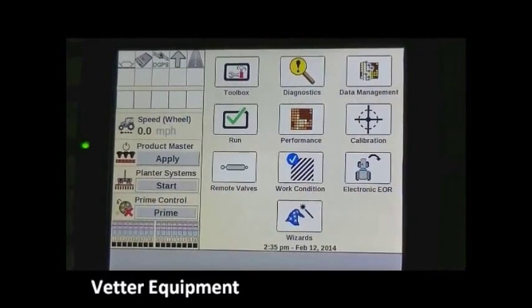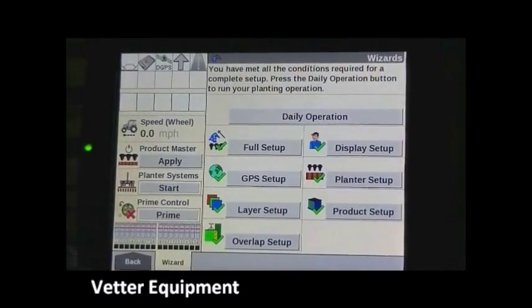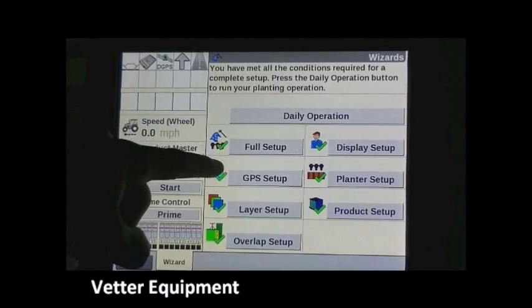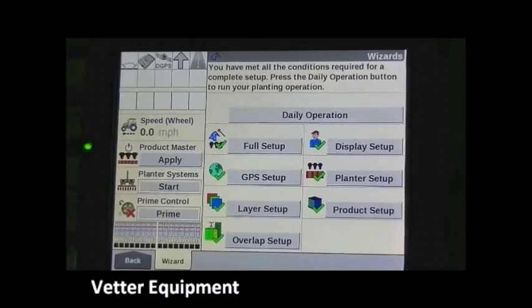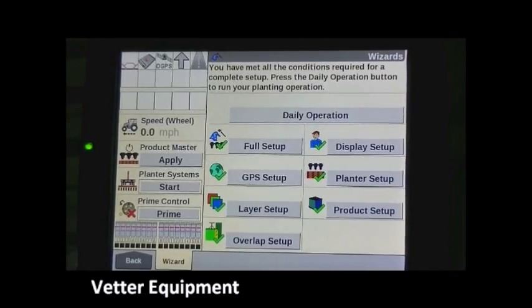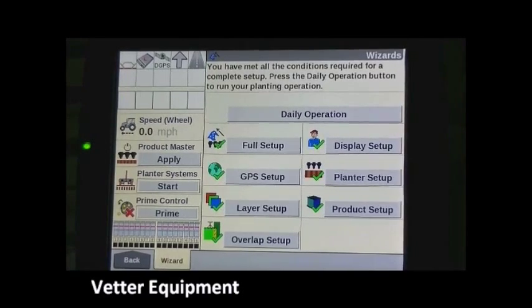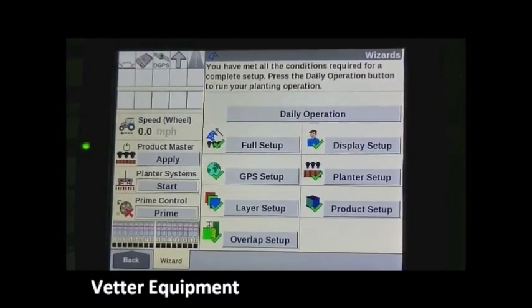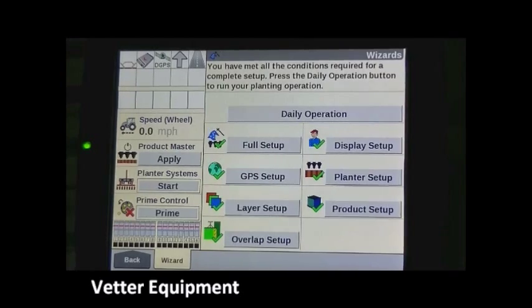We're going to give you a quick overview of the daily operation wizard. The daily operation wizard is found in the wizard icon and does not become available until you have performed the full setup wizard and have green check marks on all wizard steps. Once preseason setup is performed, anytime you want to change hybrids, set up mapping functions, or change fields, the easiest way is to go to the daily operation wizard — just a few screen presses to get through.